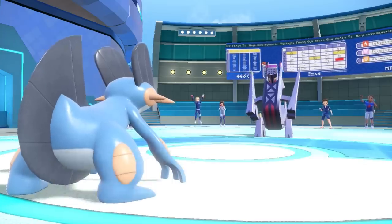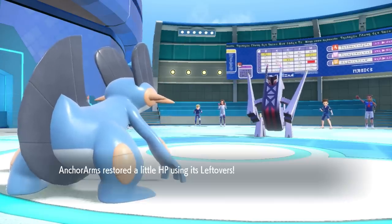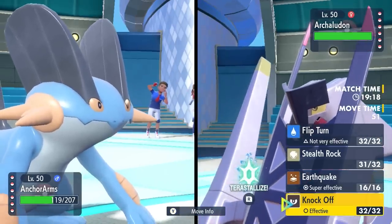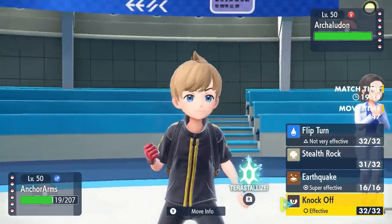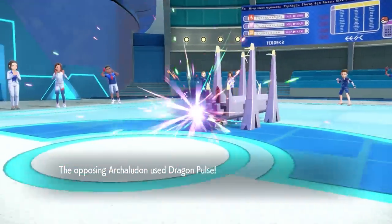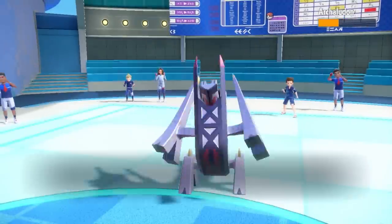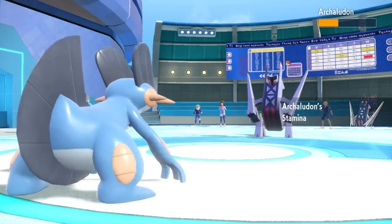I'm kind of looking at this matchup thinking, how much do I really need Swampert? It's a great check to things like their Sneasler, but some nice chip would actually be really good on Arjaladon — this thing can definitely be a menace. I decide to just go right for the Earthquake. The damage is gonna be good, do over half, and I'm not really worried about that thing getting a Stamina Boost after I get some solid chip on it. I do allow for another Dragon Pulse, and that kind of uses up Swampert.